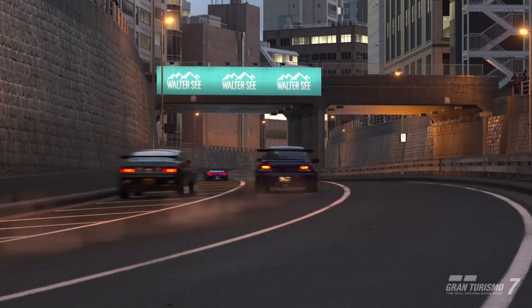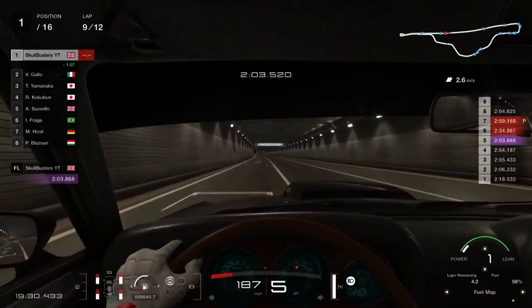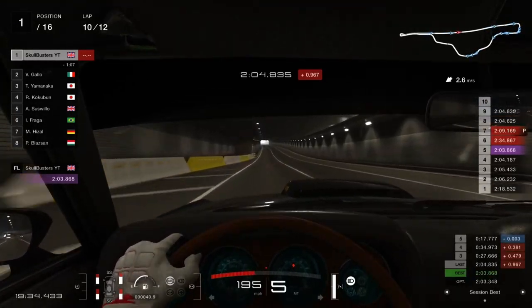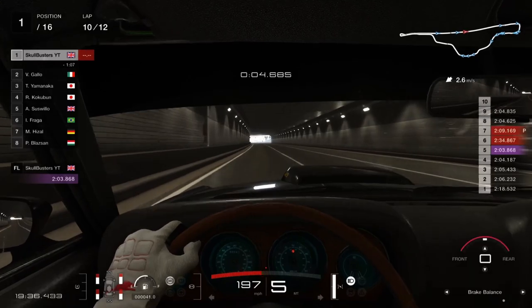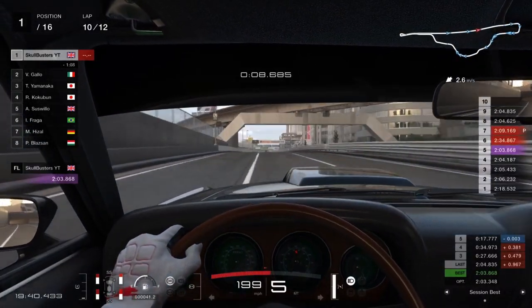Let me show you what this car can do on its fastest lap. Coming down the back straight, quickly checking my fuel — back to the session best. A second slower that time, can do better. 20:38 — that's what we're aiming for. Consistency.